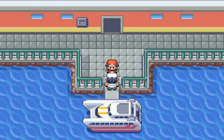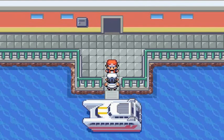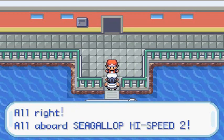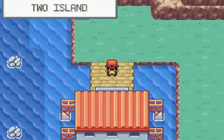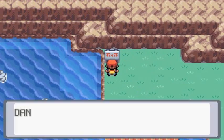One of the things I mentioned in the last episode was that we can't use the PC because none of the PCs are connected yet. We also can't go back to Vermillion City until we finish off this whole thing. We have to go to Two Island first. Two Island is a small island and unfortunately we cannot swim around here because the tides are too fast.